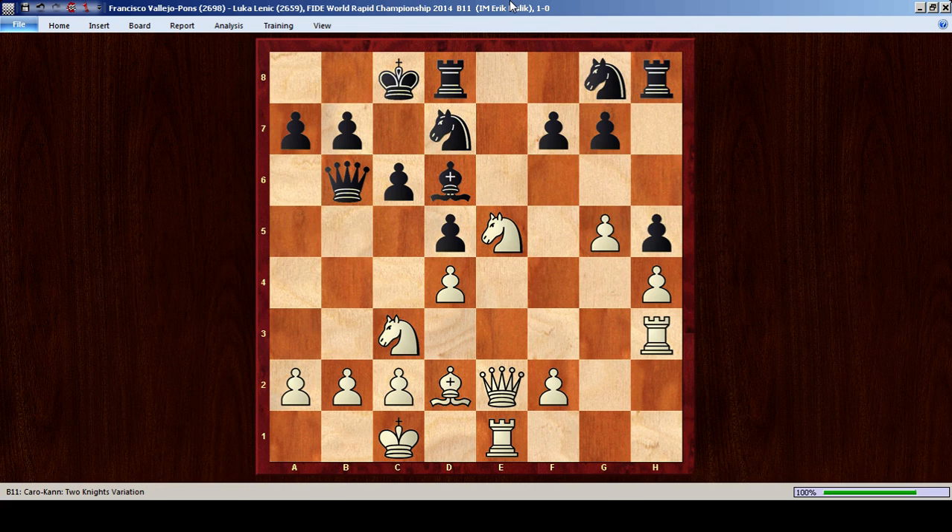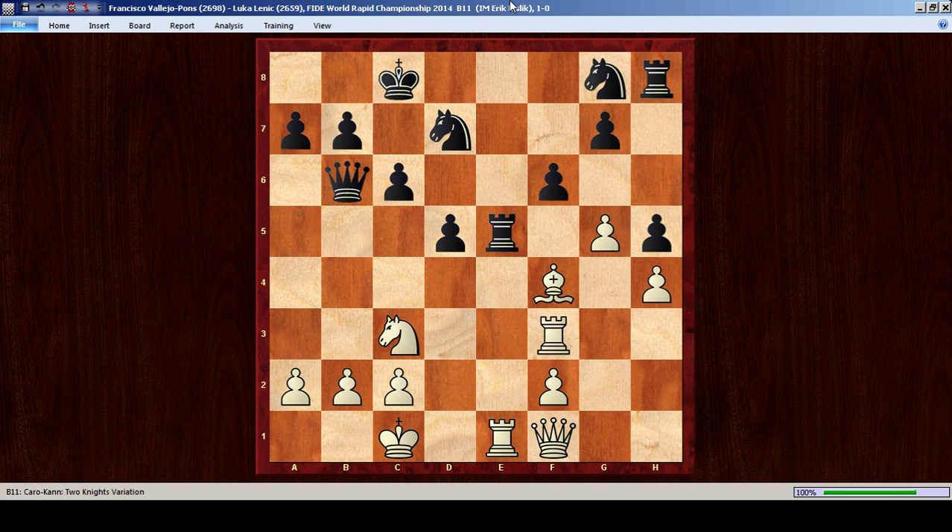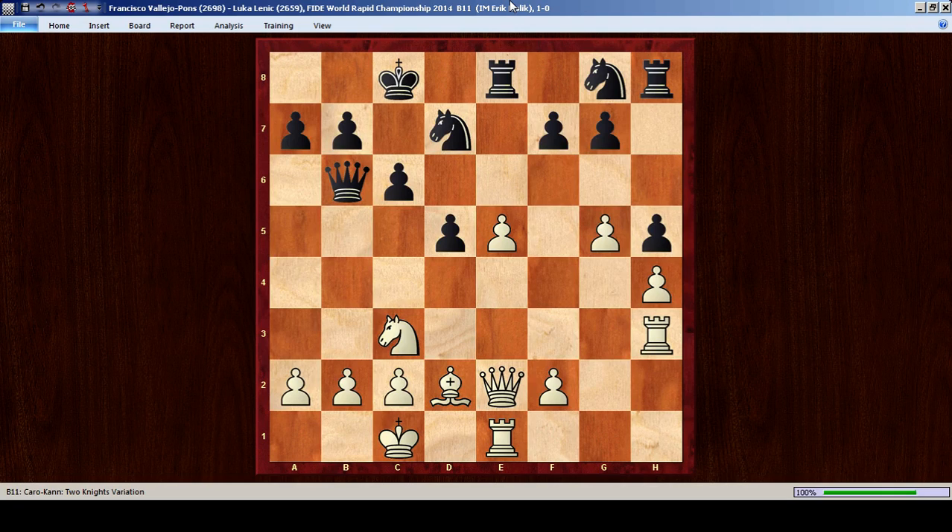Black played bishop to d6. Knight e5 was a very strong move — it turns out to be very awkward to defend the f7 pawn. Black had to give up his bishop: bishop-takes-e5, d-takes-e5. One very interesting point is that rook e8 looks natural here. If rook e8, we can simply play rook f3. If rook-takes-e5, then simply queen f1. If you take on e1, then simply queen-takes-e1. Black has no defense — his king position is just too weak. If f6, then bishop f4 is winning for white. This position looks essentially winning for white.